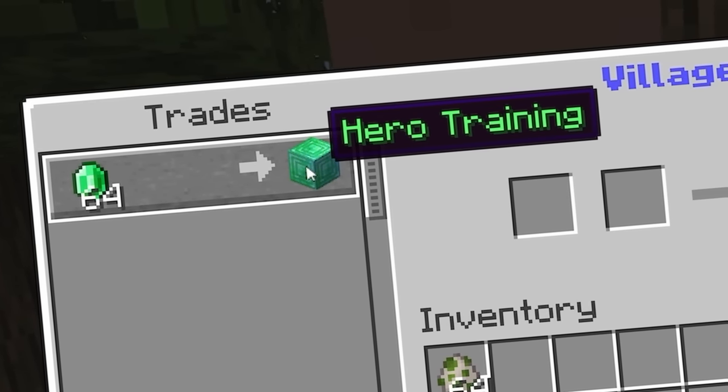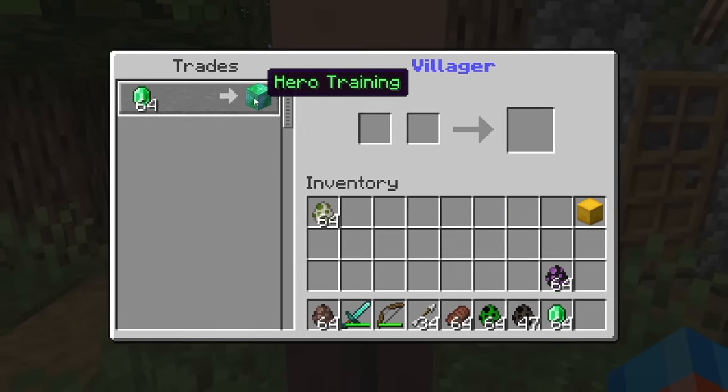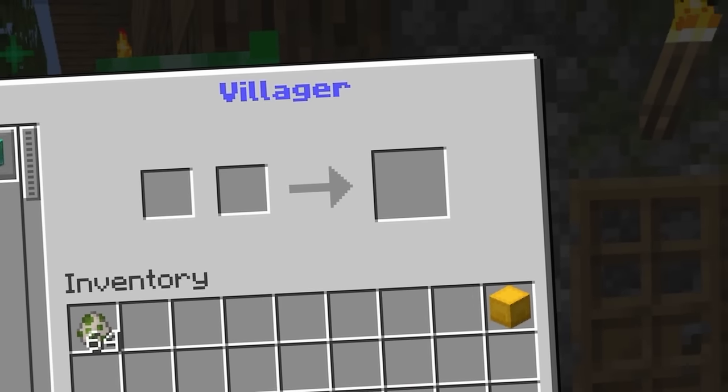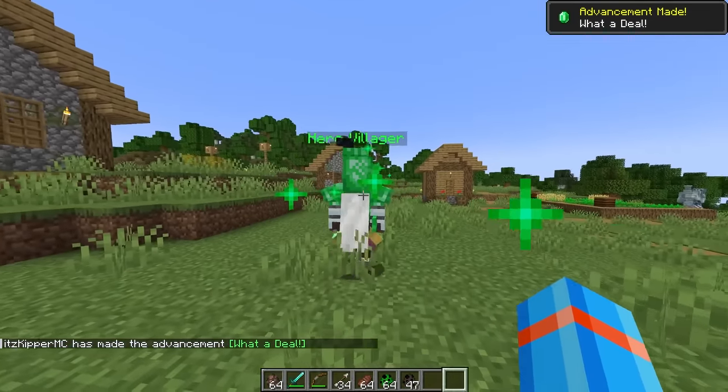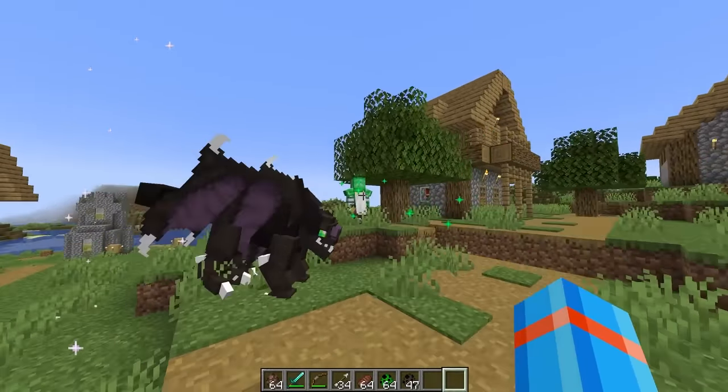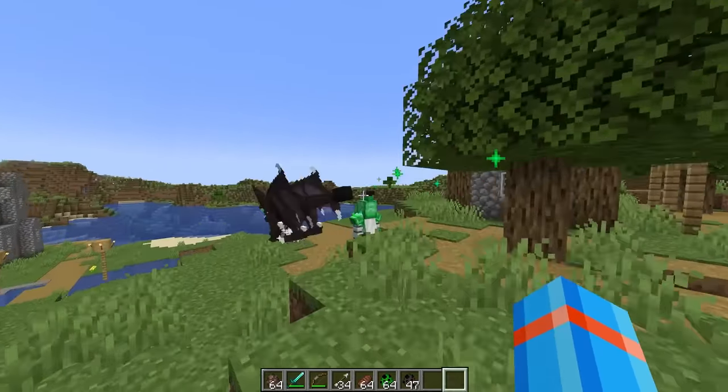All right, I got your emeralds and we can give you hero training — or you give me hero training. One of us is getting hero training. Got it! And it looks like I paid for you to get hero training — not a bad purchase. He's fully armored as well, and this guy is taking the defense of the village very seriously.